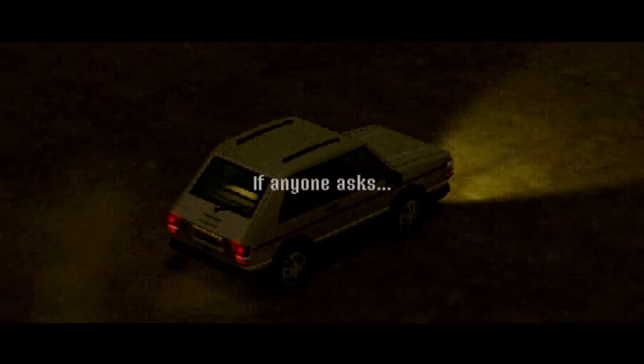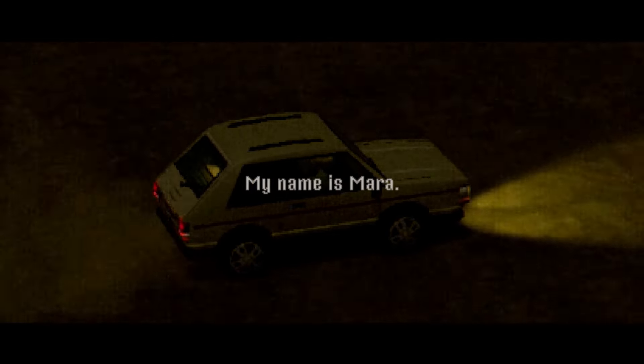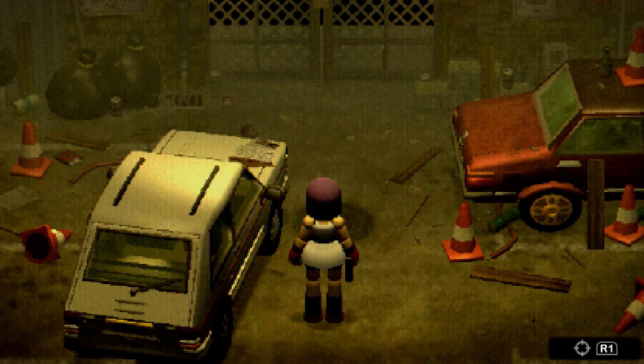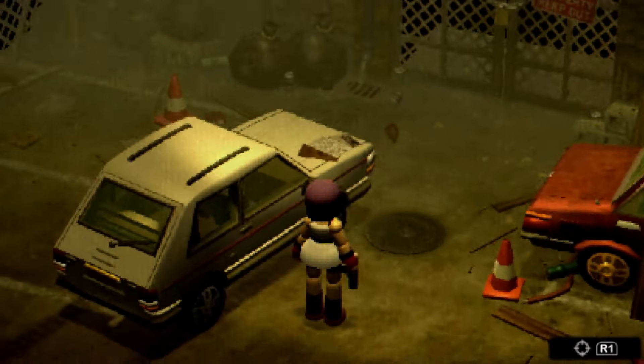The game starts and you see the year 2024 zoom back to 1990. We play a character we believe is called Mara — it says "if anyone asks, my name is Mara, Mara Forrest" — and they're a special agent here to investigate this abandoned theme park called Crow Country, as the owner has gone missing. And then we're straight into the game.